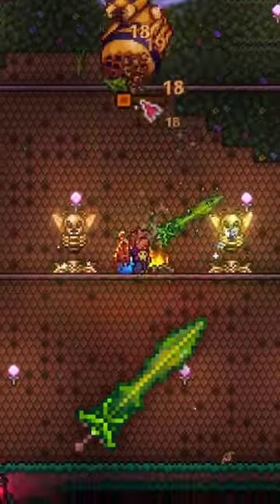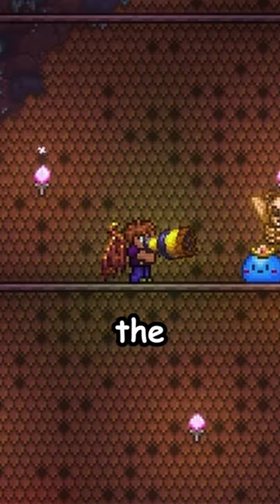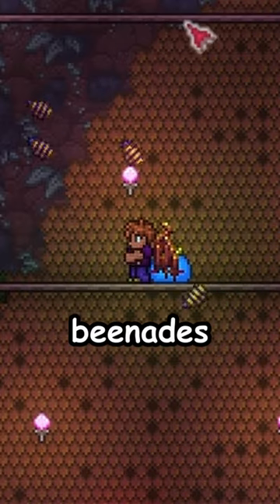She drops a lot of good loot and money, especially the bee gun and everyone's favorite weapon, bee nades. That's all for Part 4.